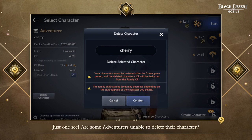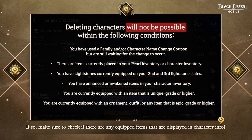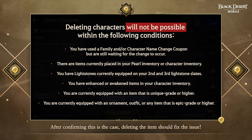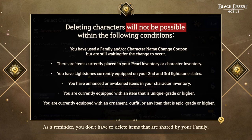Are some adventurers unable to delete their characters? If so, make sure to check if there are any equipped items displayed in character info. Deleting those items should fix the issue. Also check the character tab of the personal inventory, as items there can also prevent deletion. As a reminder, you don't have to delete items shared by your family, such as the emblem and any light stones equipped on your first slate. Once a character or its items have been deleted, they cannot be restored, so take due caution before deciding.